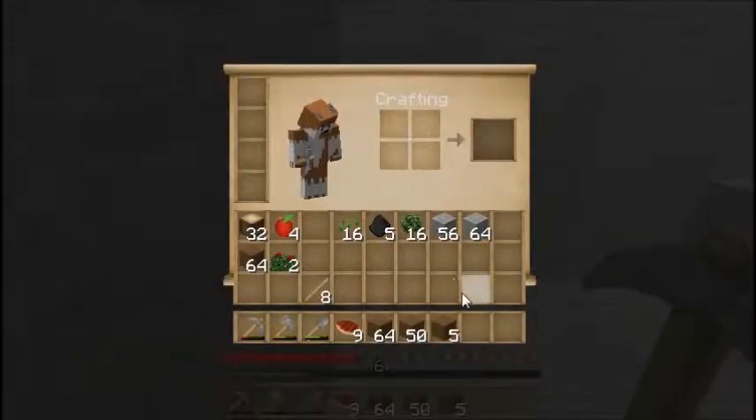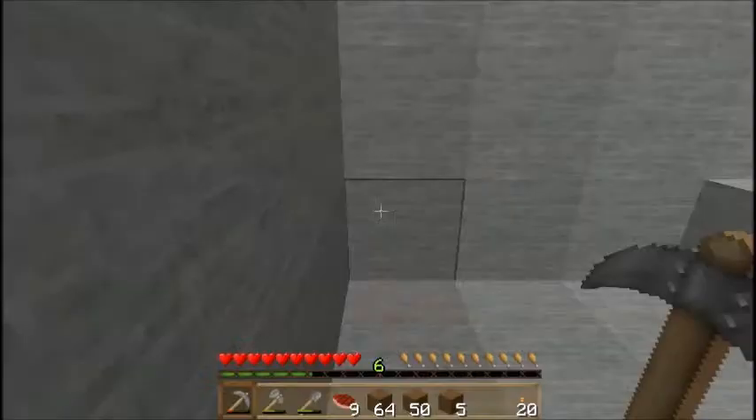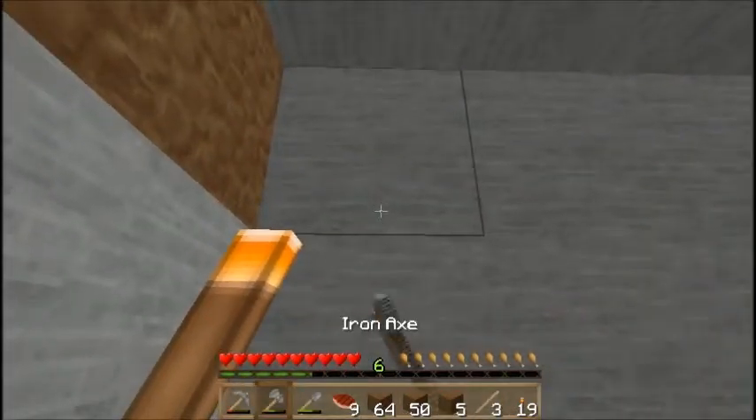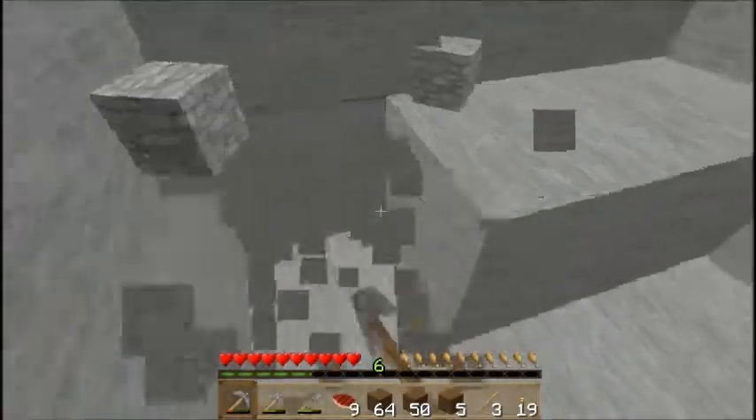I don't have any torches, but I can make some. Place it down. Then it's going to keep going into the mountain face, like this, and now this way.